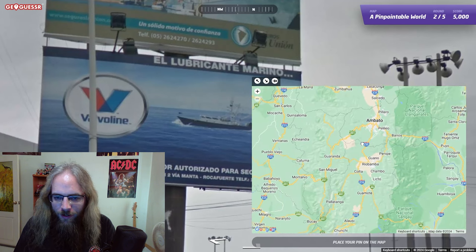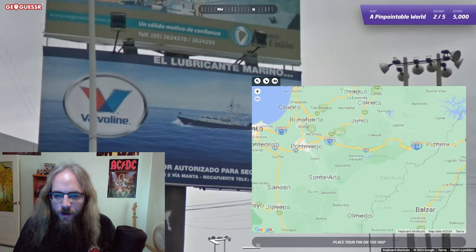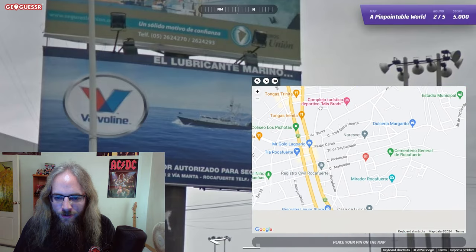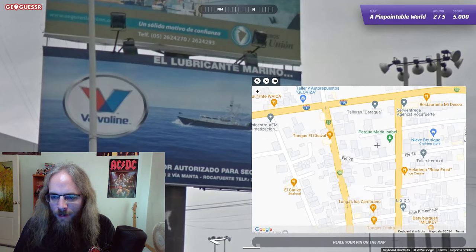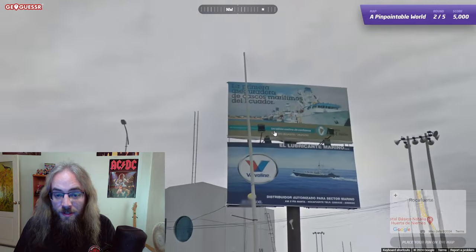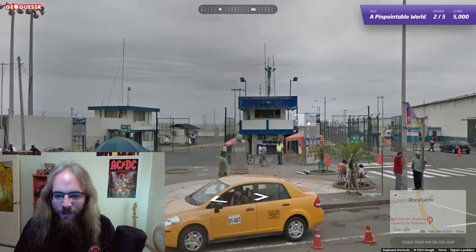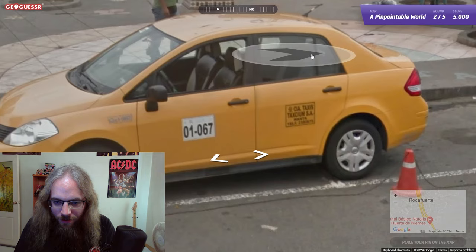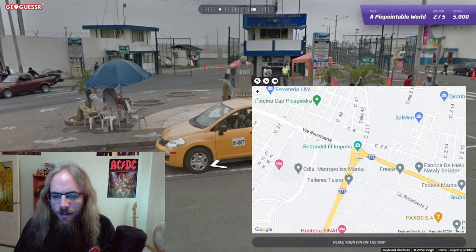Rocca Fuerte — just got to keep saying it. It's not jumping out at me here. There it is — Rocca Fuerte. Looks like a fairly small town, maybe on the outskirts. No roundabout. So maybe we're not in Rocca Fuerte — it could be that this business is in Rocca Fuerte. This Valvoline, boat lubricant. There's a port — we are on the coast. How did I miss that? And we have a taxi right here. Manta — maybe that's the name.